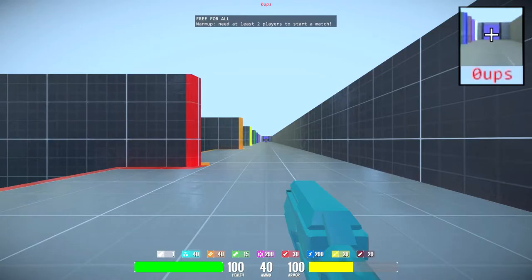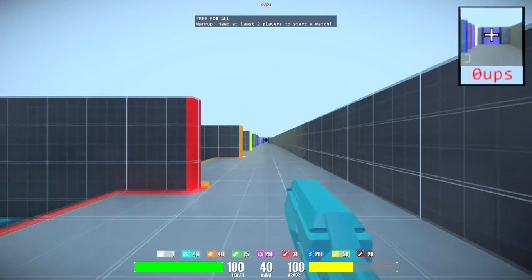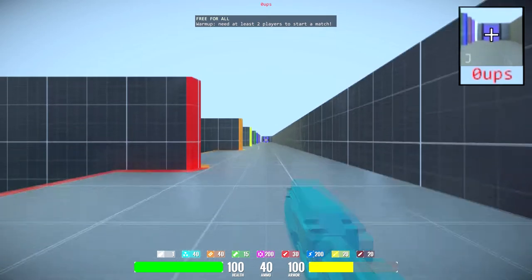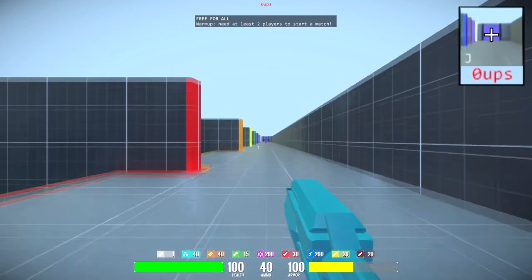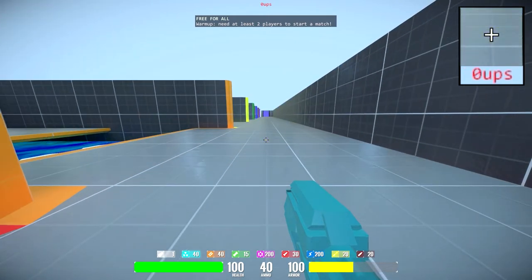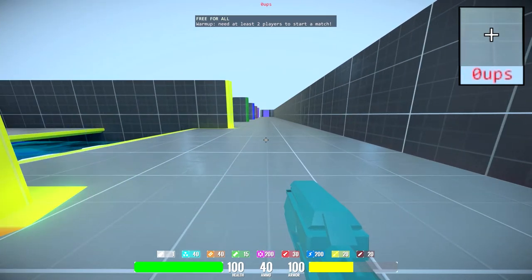With pogo stick jumping, you can only jump once per input of the jump button. However, the input is not read when the button is pushed, but at the first valid time while the button is pushed. This means you can't hold the jump button to jump over and over, but you don't need to hit the button at the perfect time. You can just hold the button when you're about to hit the ground and it will jump as soon as it can. Pogo stick jumping lets the player consistently do perfectly timed jumps, which effectively allows them to stay in the air permanently.